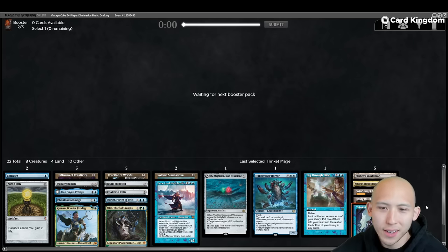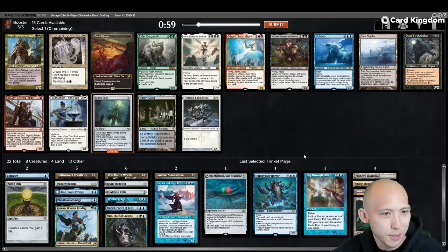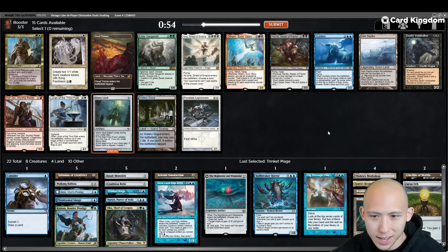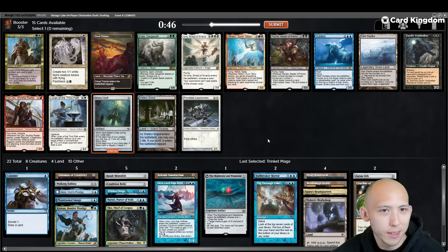Trinket Mage coming back could be good. Give me some power. It always feels really bad in these drafts when you don't get power. We got kind of close — we got Mana Vault. That's better than nothing. Picking up the Mana Vault also makes the Trinket Mage more playable. Still waiting on that Fastbond for the Zirn Orb Crucible Fastbond combo. These drafts always feel really bad when you don't get power, and then you end up playing decks in rounds 2 and 3 that have one, sometimes even more, pieces of power.